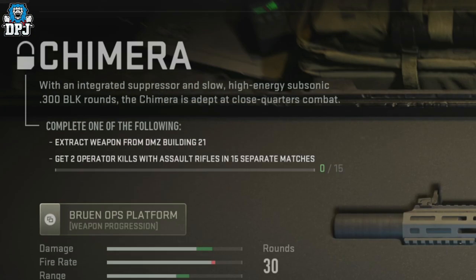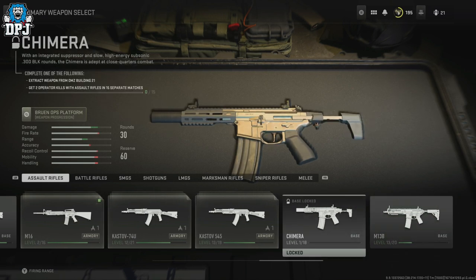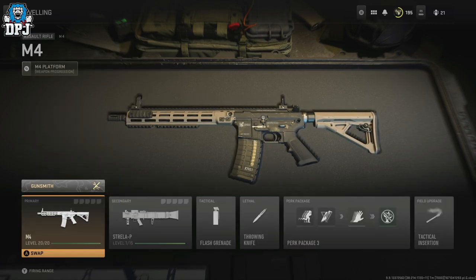When you go to the weapon within your Assault Rifles tab, you'll see it says 'extract weapon from DMZ Building 21.' As far as I'm aware, Building 21 didn't go live with today's update — don't quote me on that — but it isn't in the game as of right now.